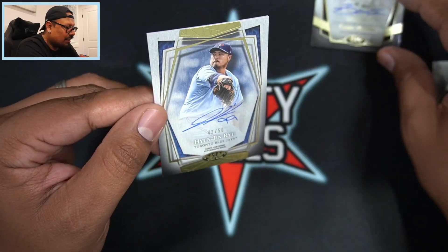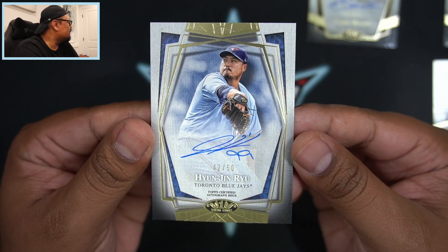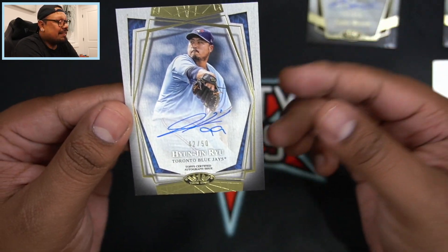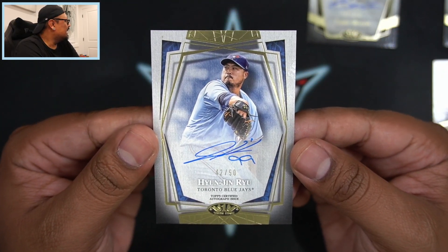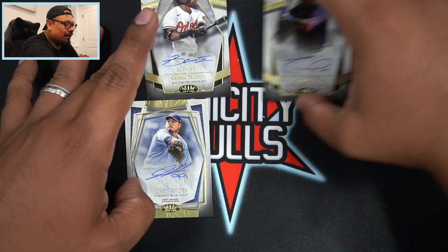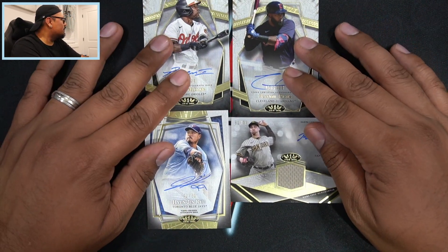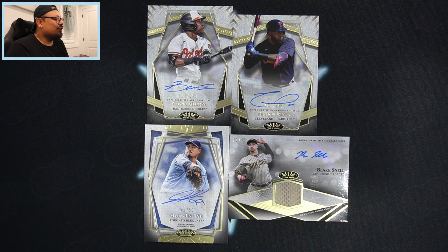Our final card of the break looks like it's gonna be a Hyun-jin Ryu — 42 out of 50, for the Blue Jays, on-card auto as well. So both boxes — not the greatest, to be honest with you guys. But that means I left some good hits for you guys in the breaks, which I am happy about because I can't wait to pull those cards for you guys. Let me know in the comments down below — most of you guys are gonna say that wasn't the best two boxes in the world.